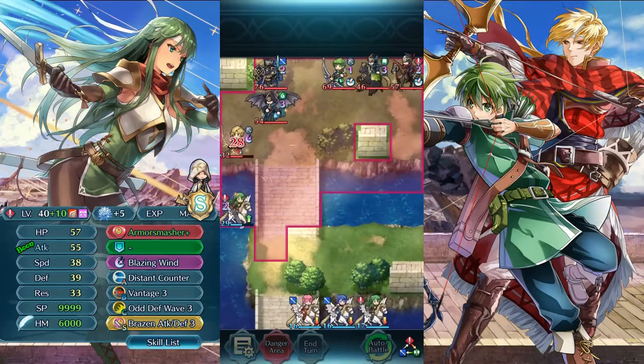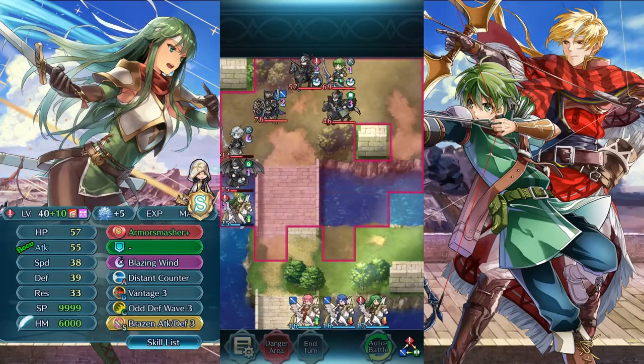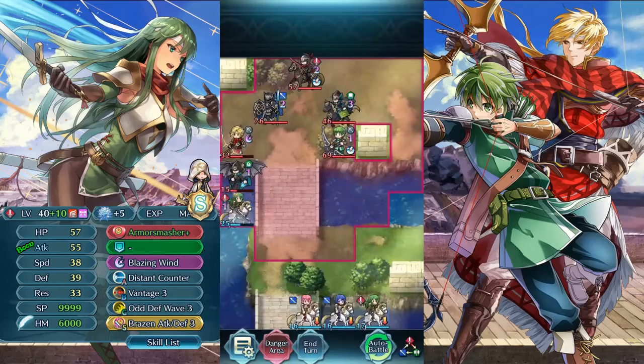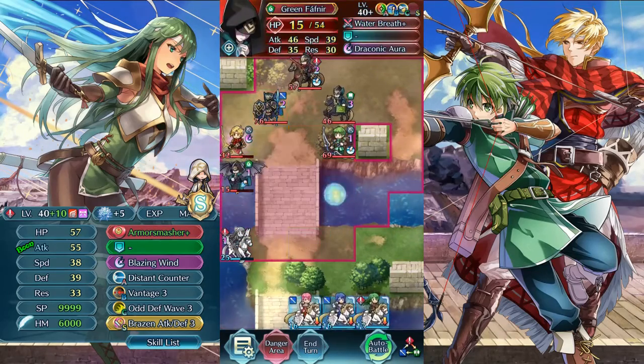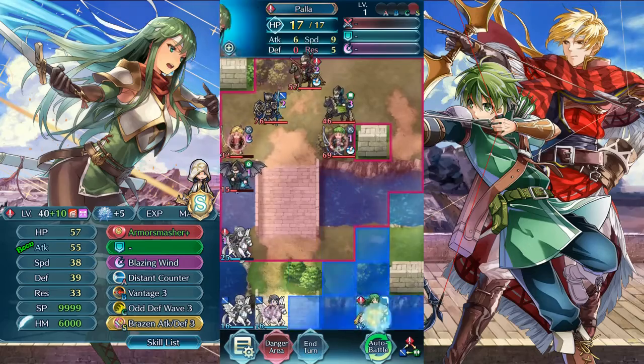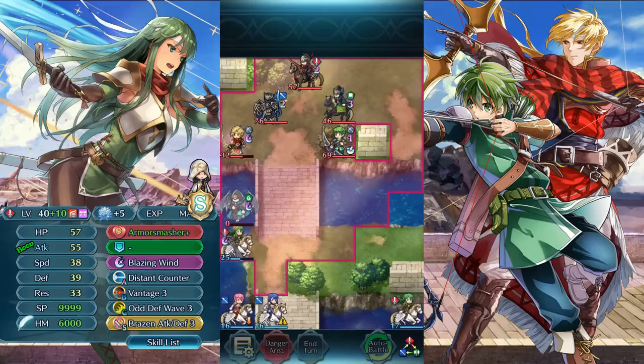We take a lot of damage from George, that's fine, we just want to charge our special here and have vantage active, of course. We take a lot of damage, we're at 25. Now we want to go here, bait this guy, we won't be taking damage here, he'll die on the vantage hit, and we're safe from George, so that's nice.